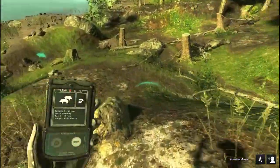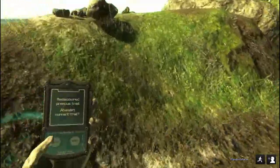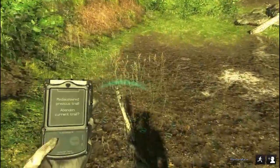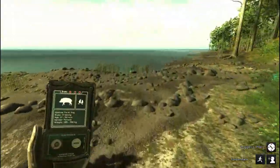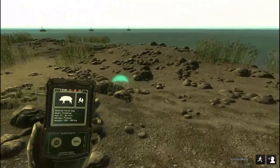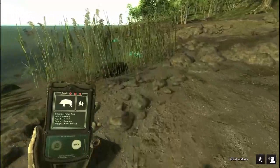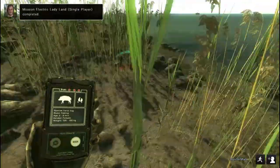I thought that looked like blood. Pigs everywhere — set up a tent, come down here and get you some pigs. They're nothing. Shoot them with a bow or a shotgun slug or something. You're not wasting any money. Here is our dead pig — hopefully this will be number two. That was a left lung on a female, 0.6. Oh my god. And Electric Lady is complete.